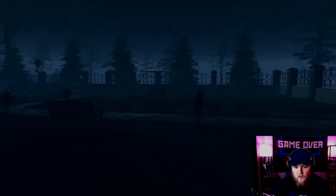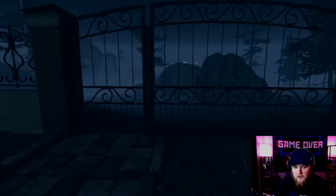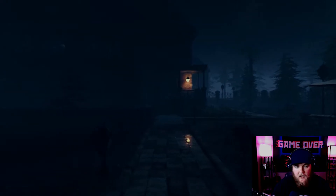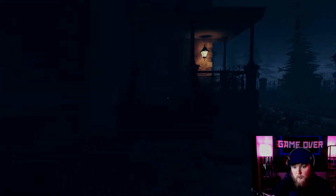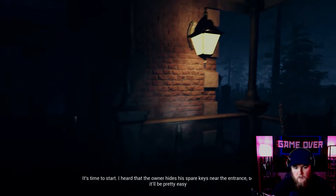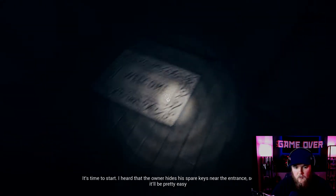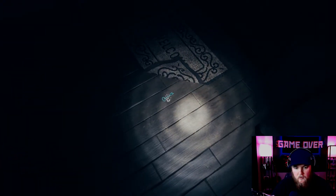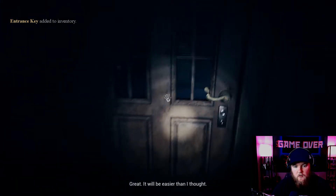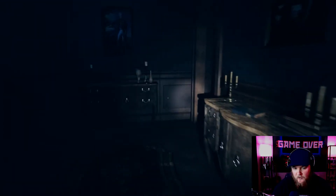Okay, this seems very familiar — this is where we came in last time. Let's go to the house. Last time there was an alarm, so hopefully we won't mess up this time. I heard the owner hides his spare keys near the entrance. There's no alarm this time — pretty easy. Let's look under the mat. There's a key! Great, it'll be easier than I thought.